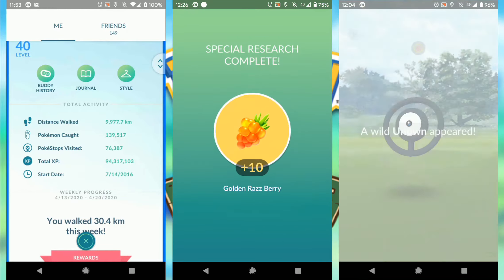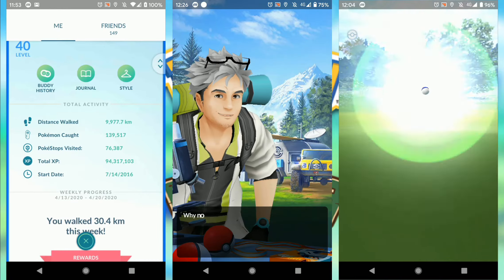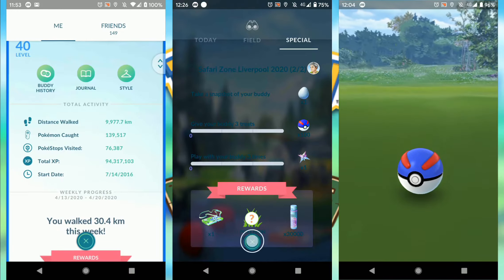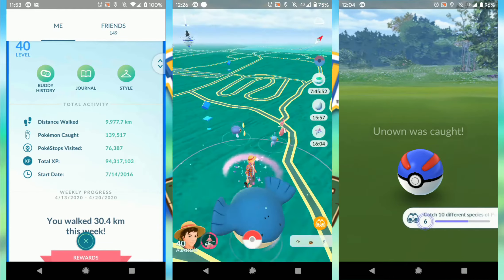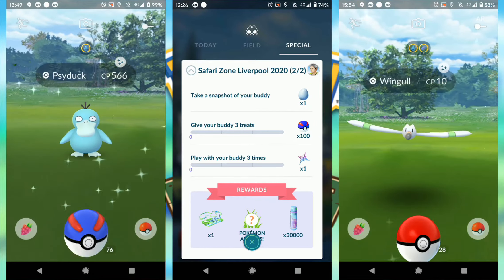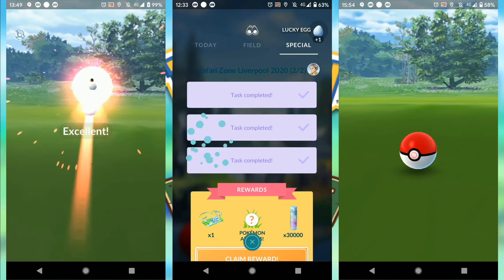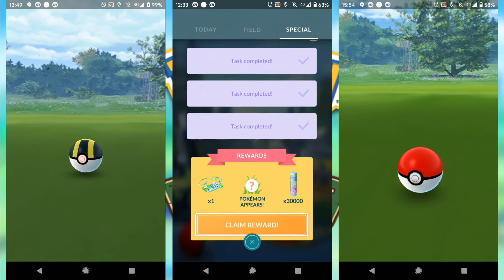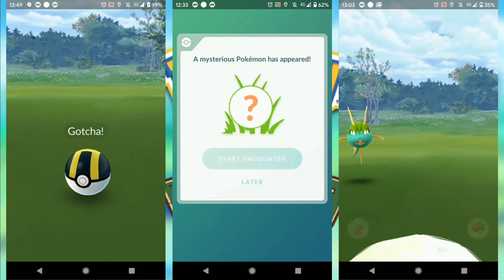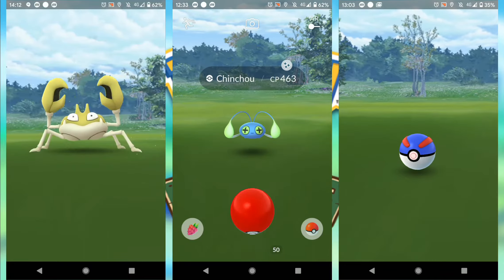Section two was also about as challenging as part one. It had: take a snapshot of your buddy, feed your buddy three times, and play with your buddy three times. Again, very, very easy — that's it done. The best, and really the only rewarding thing, is you got a premium raid pass, premium battle pass, and the encounter was a guaranteed shiny. So you got the new shiny Chinchow — that was a guaranteed shiny for finishing that quest.